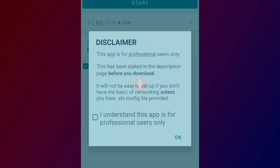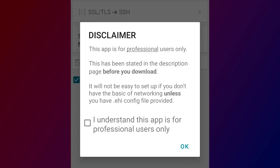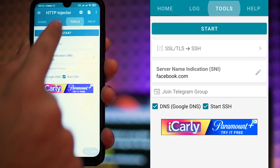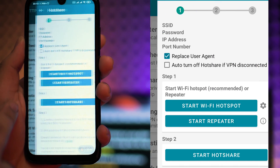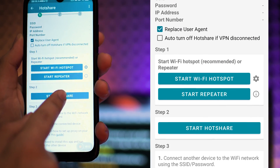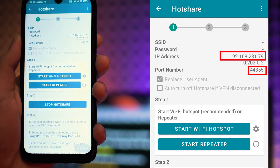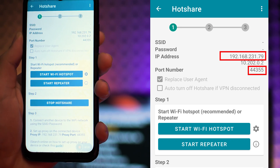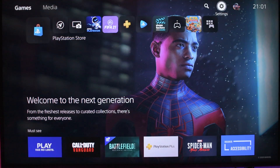Step 4: Open HTTP Injector on your phone. It will show you a message that this app is for professional users, but don't worry — I will make you a professional too. Tap 'I understand' and OK. Go to the Tools tab and select Tethering Tools, then select Hotshare Nonroot. Go to Step 2 and start Hotshare. You will find two IP addresses and a port number here. You only need the first one, which usually starts with 192.168. Write down the IP and port and go to your gaming console.